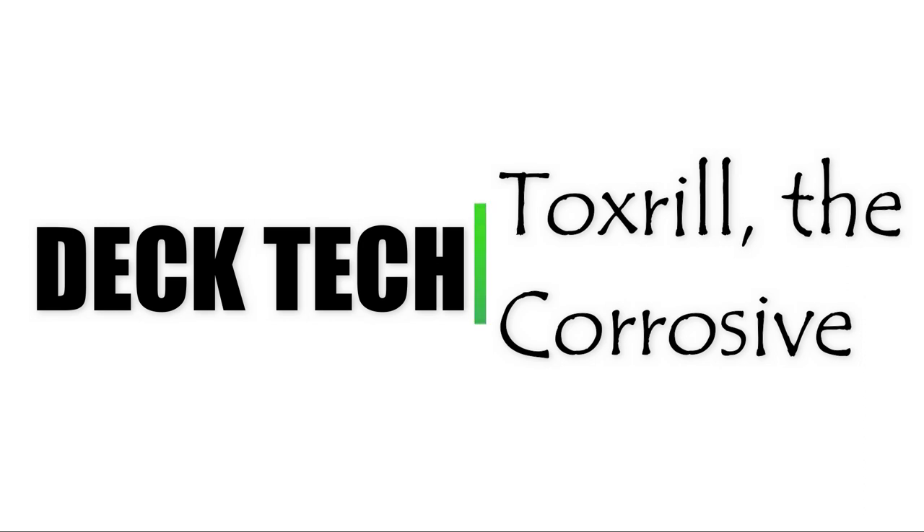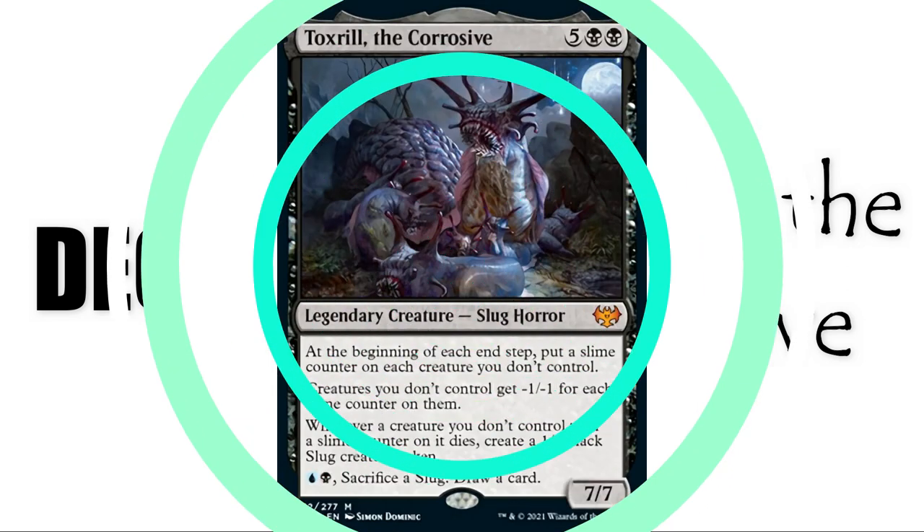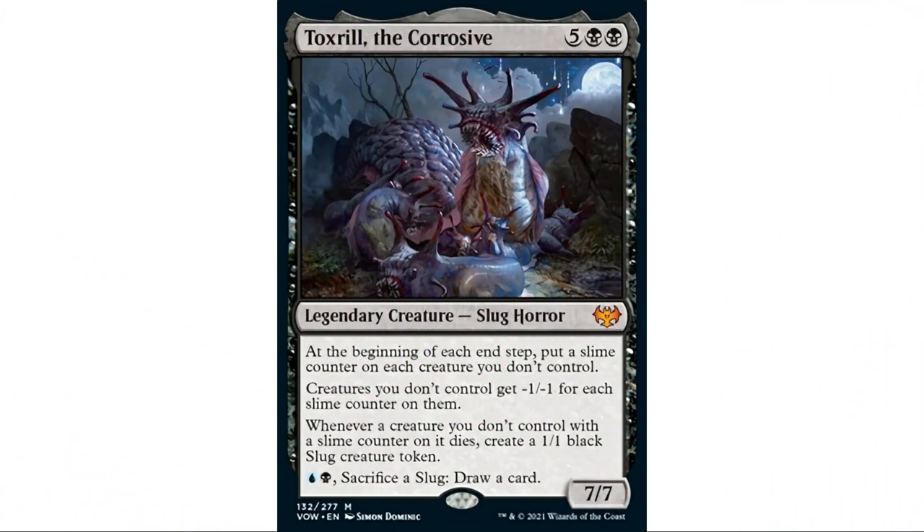Welcome back to EDH deck building. I am your host Demo, and it's time for my first deck tech from Innistrad: Crimson Vow — and of course it's going to be Toxril, the Corrosive, a five black-black slug horror.